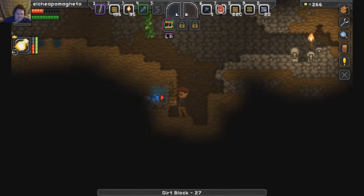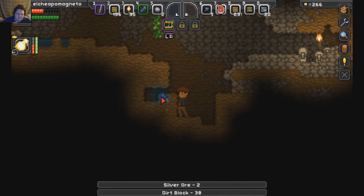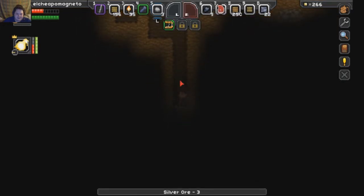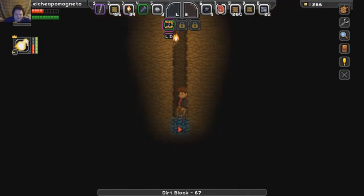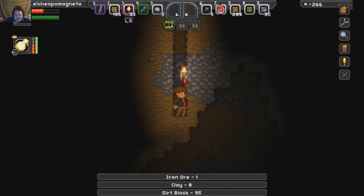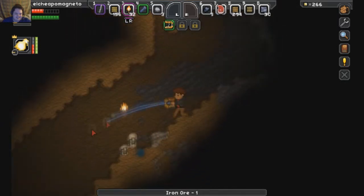I found another chest containing bandages. I made 44 torches. I found some more hostile creatures but there's like a rock that sparkles — oh yeah, those are the new gem rocks. You can get really rare gems and even some ores out of those. I should be able to hit them with a pickaxe. I just got a bunch of copper ore from it.